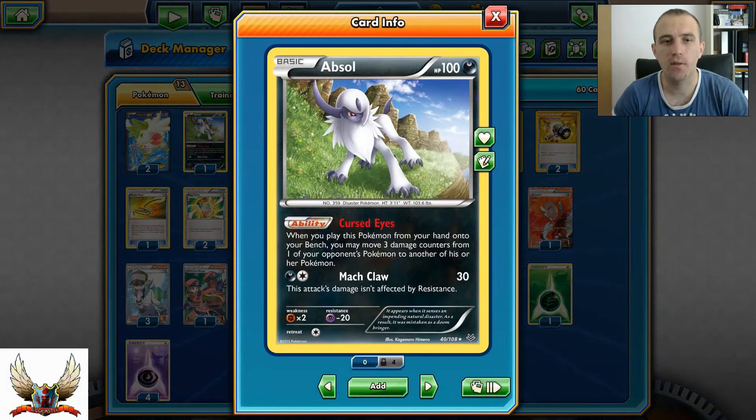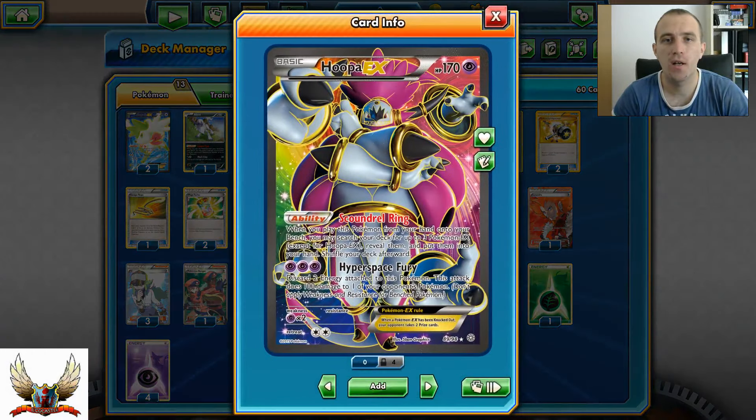One Absol with Cursed Eyes, two Shaymin-EX for the setup, and two Hoopa-EX with Scoundrel Ring for that EX setup.